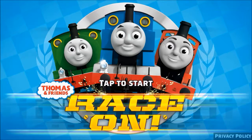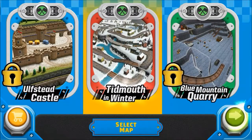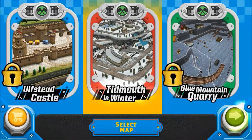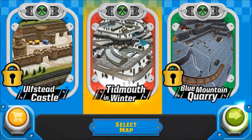...and friends, race on! Choose a place to visit with your engine friends, then tap the green button to preview the map. In here, you can see Tidmouth Sheds and the town square in the snow.